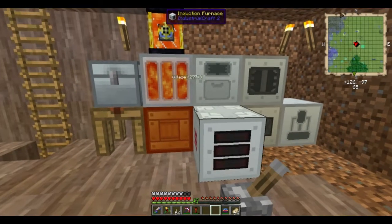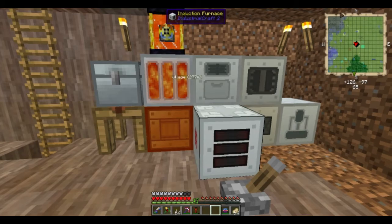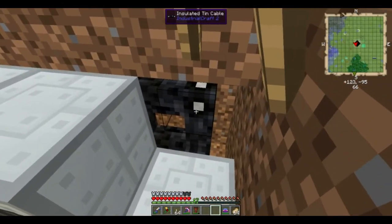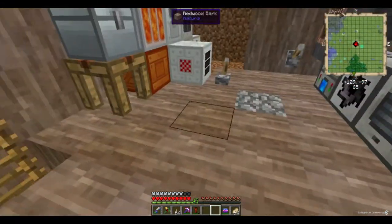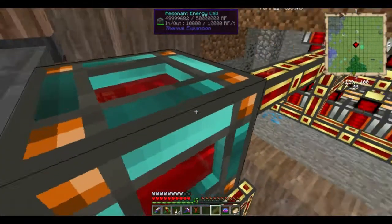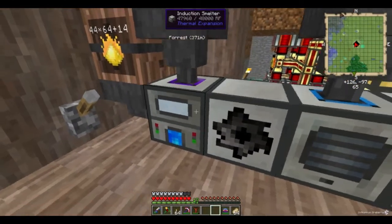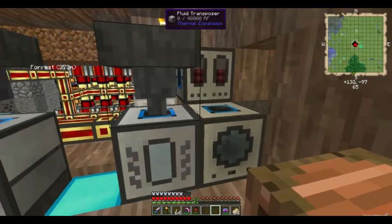Could you imagine how annoying all this would have been if I'd started with Industrial Craft without starting with Thermal Expansion? I would have had to constantly worry about the cables — and by the way, cables have energy loss. Every X amount of cables, depending on what cable it is, it loses energy. I am much more in love with Thermal Expansion these days. I like it so much more — especially because some of the stuff is a little bit more pricey. Like the induction smelter and the energetic infuser actually take energy cells to make.